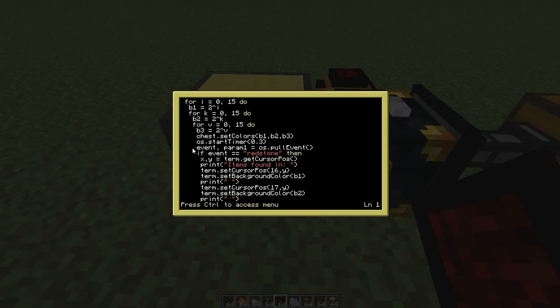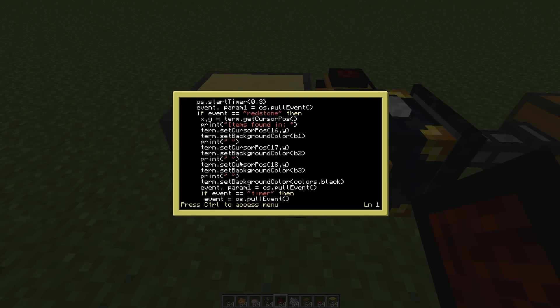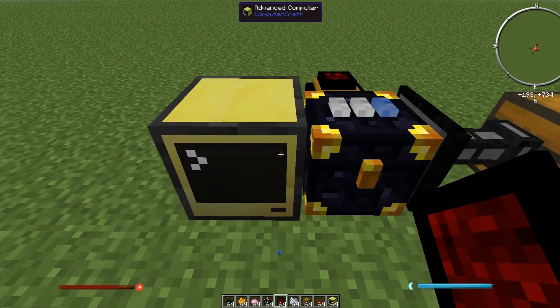Then we're basically waiting for events. A timer is kicked off, but really what we're waiting for is the redstone event — that comes from the gate when it detects an item in the chest. The code prints those three colors up on the screen, setting the background color to match button three, button two, and button one respectively. If the redstone event has already fired but then the timer goes off, we don't want the timer to resume the program, so we make it wait for another event, giving the chest time to empty. And that's it — that's how it works.